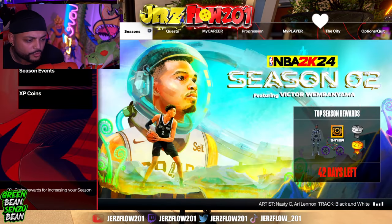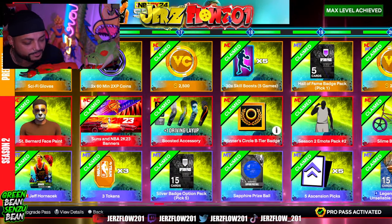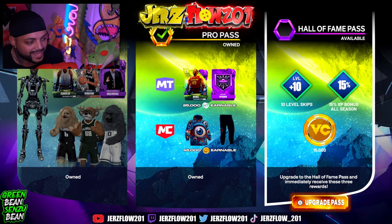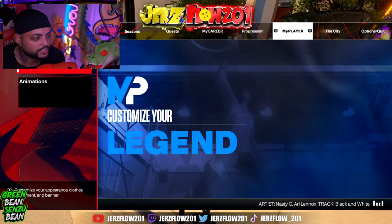A lot of people are going on Twitter saying they unlocked the reward but don't know how to get it. So I'm going to show you guys — you have to buy the pass. Levels one through forty is a different grind, but up top it says premium, which is a different thing. You have to go to Passes and actually get the Pro Pass and unlock it.